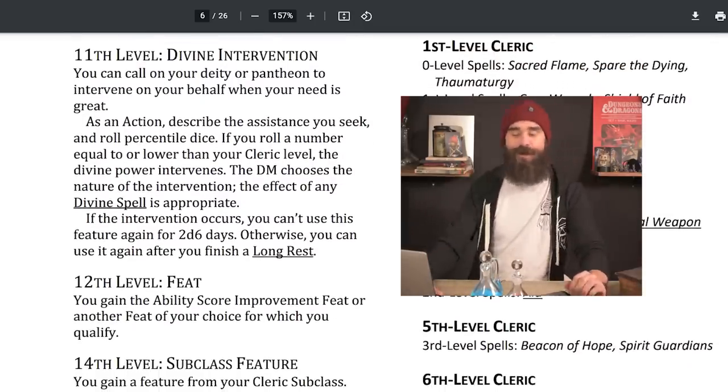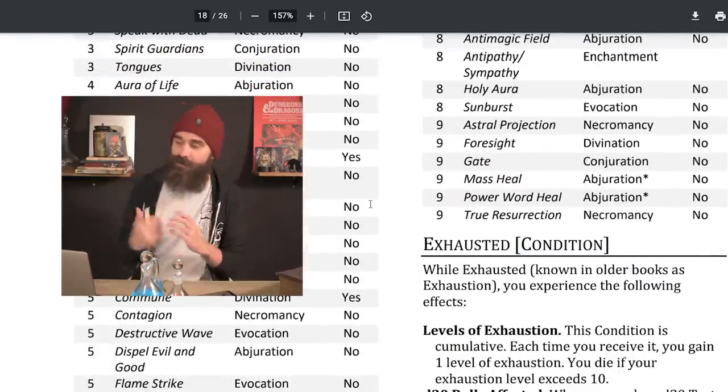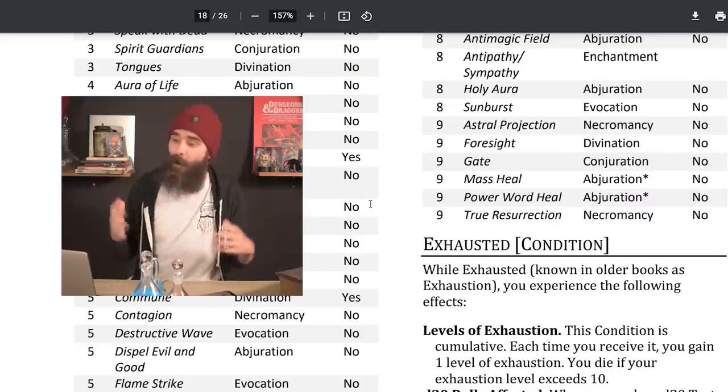At 10th level you get another subclass feature. At 11th level you get Divine Intervention — as an action, you have a 10% chance of calling on your god to show up and kick ass. The DM chooses the nature of the intervention, and the effect of any divine spell is appropriate, meaning you can effectively cast a 9th-level spell without a spell slot. Looking at high-level divine spells, you could grab True Resurrection, Power Word Heal, Mass Heal, or most excitingly, Gate — literally opening a portal for your god to step through.